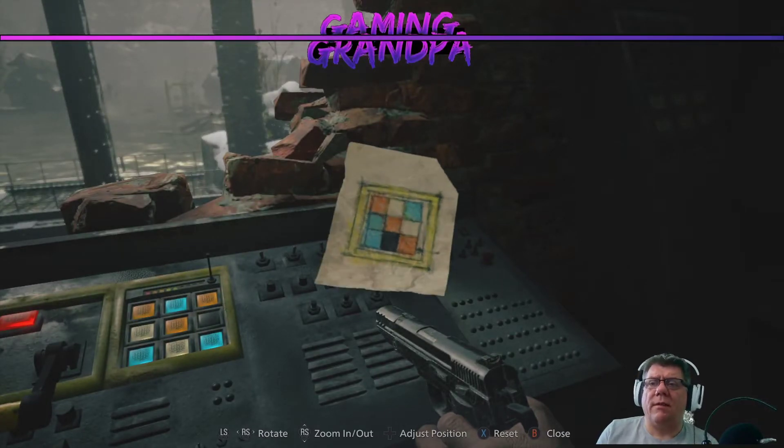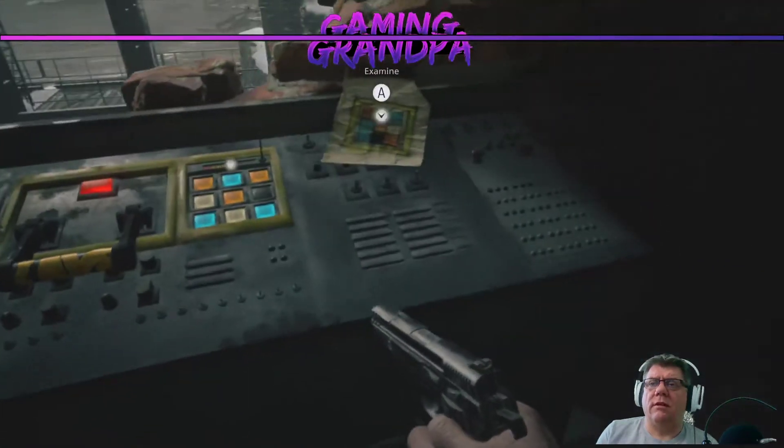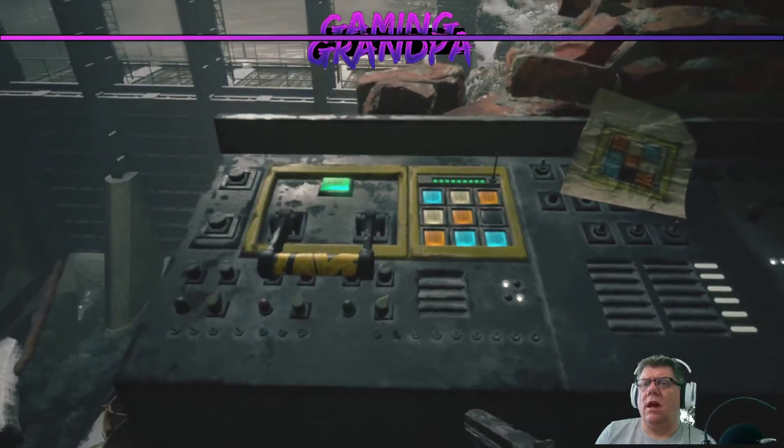I'm guessing you have to match the code — the black square is there, so the oranges have to be left, bottom, top, right. Okay, yes — left, bottom, top, right. This one wants the orange there, and then that top one needs to be blue. Now that one needs to be blue and that one needs to be white. There we go — examine the sluice gate.